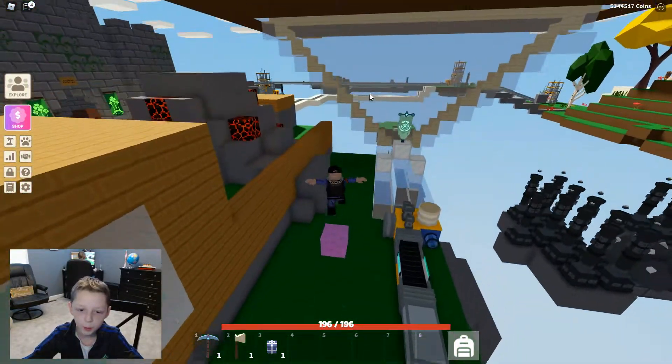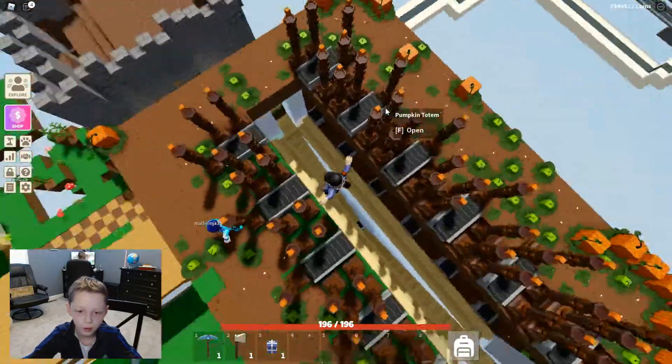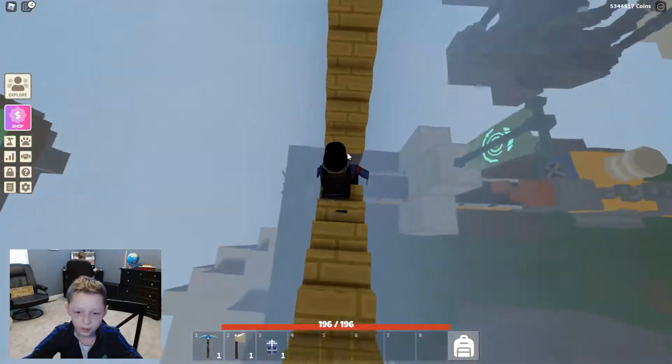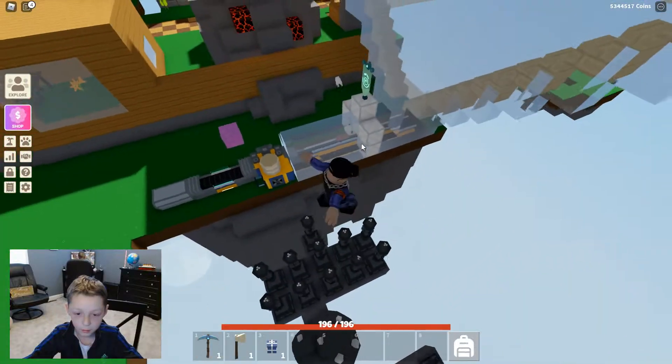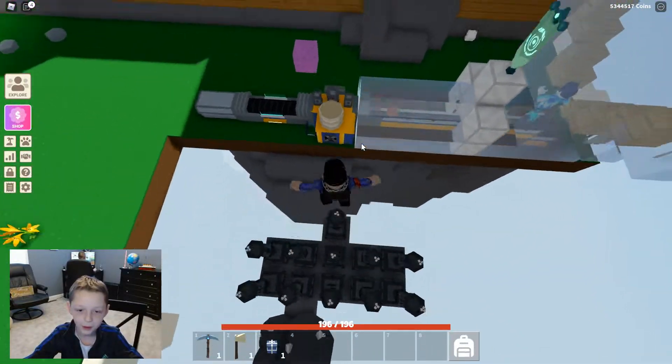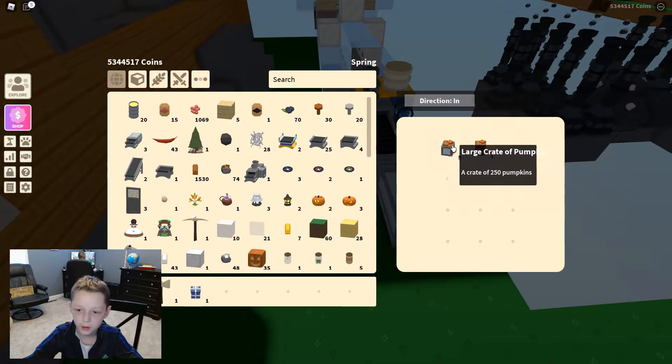Over here is the ultimate farming district. We have a little pumpkin farm — there's a bunch of pumpkin totems going down, and they all get packed in the packer right here, then go into a chest.